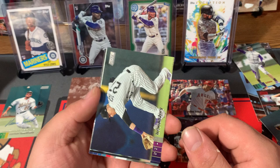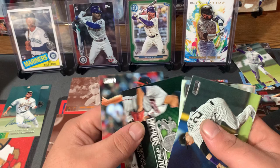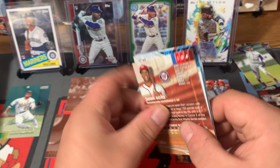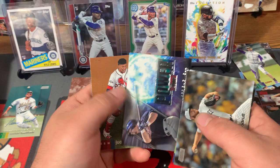Trevor Story, Luke Voit, Josh Donaldson, Jose Berrios — Emperors of the Zone — and Mike Clevinger. Alright guys, three or four packs left — I believe we only have three. No Robert yet. See if we can get something nice in these last couple packs. Brandon Woodruff, Aaron Hicks, Aaron Judge, Power Zone Jeff Bagwell, and Juan Soto.